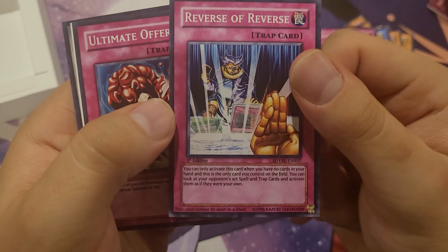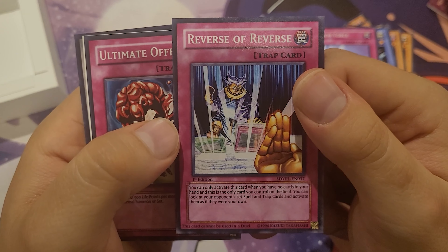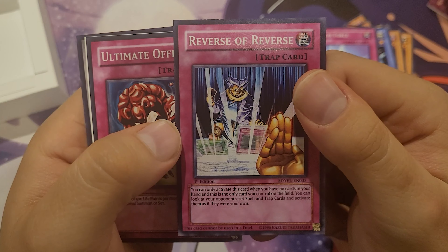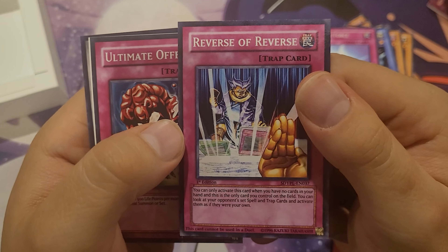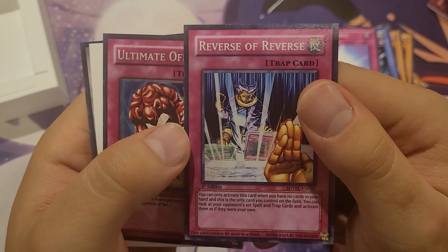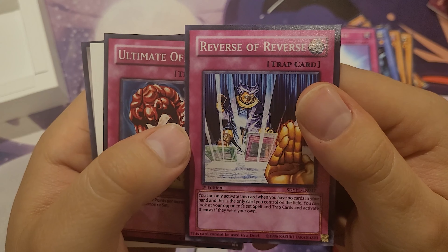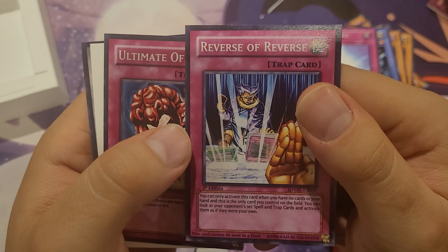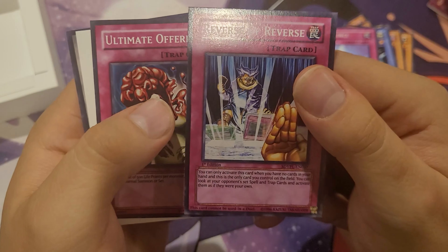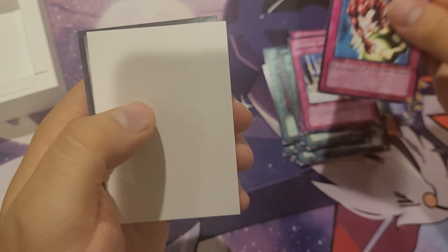And Reverse of Reverse — I think this is another anime exclusive card. As you can see, not usable in a duel. You can only activate this card if you have no cards in your hand and this is the only card you control on the field. You can look at your opponent's spell and trap zones and activate them as your own. That's a freaking awesome card right there. And Ultimate Offering.